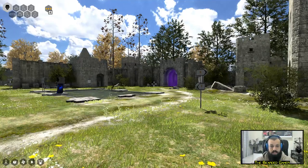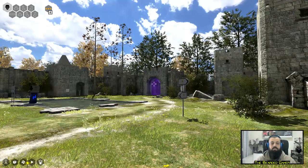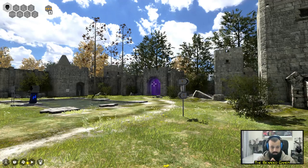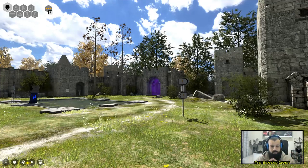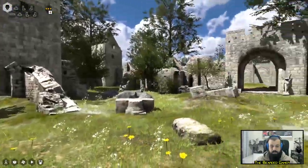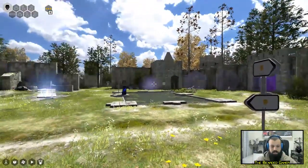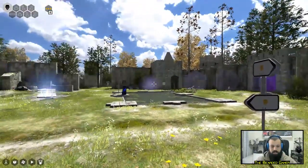There's that one, the one behind us, one there, and one there. So what's it gonna be, folks? Your choice out of four levels — the easy one or the more difficult ones around us. The choice is yours. My personal opinion: go for the easy one first.